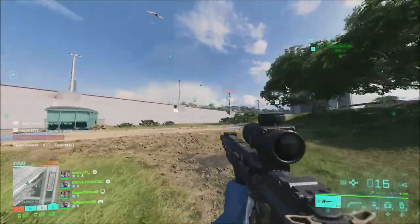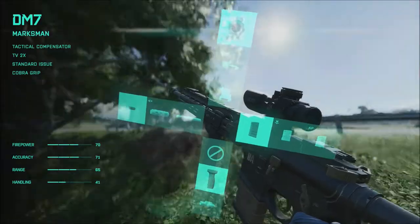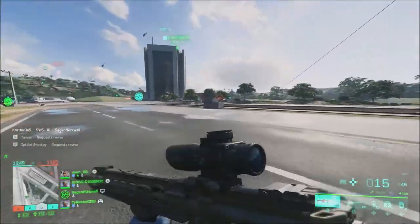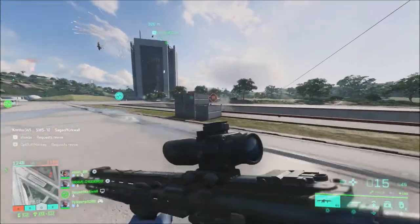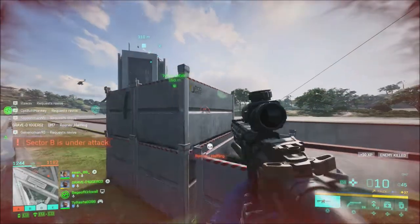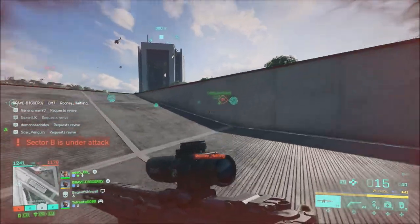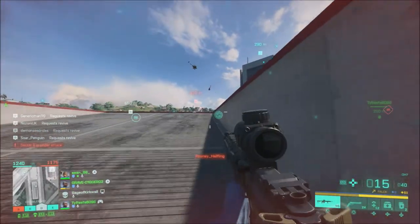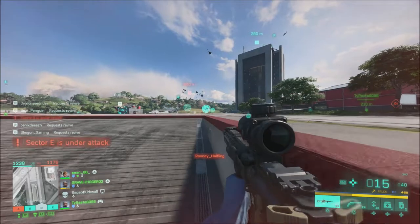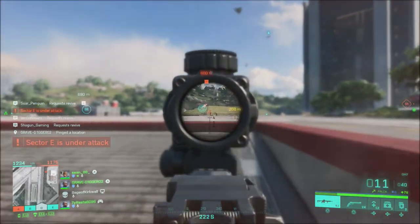They want to ensure that you're best equipped with the right tools to communicate with your squad. As a further example, they've modified the default behavior of the compass. In the beta, the compass only appeared when you ADS, displayed at the bottom of your screen. That will now be up all the time. They also talked about the ping system — they knew in addition to the ping system available in the beta, it was not working correctly, and that ping system will now work correctly.